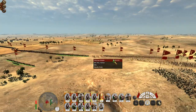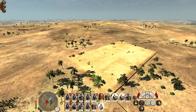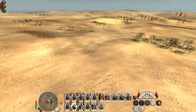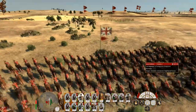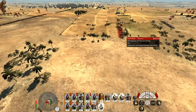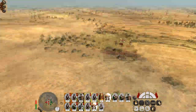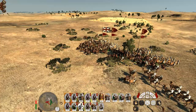General in the centre. Come here, Dragoons. Charging. Let's get my Deli Horsemen out of there.